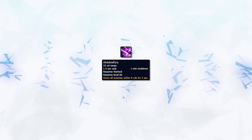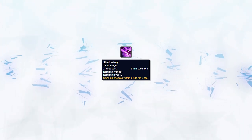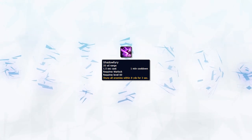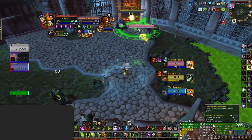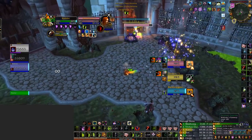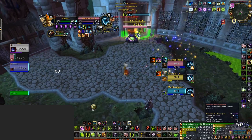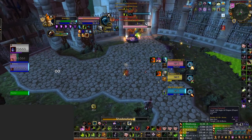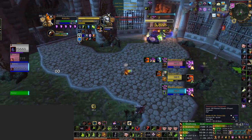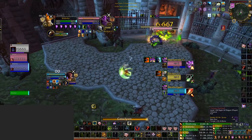Shadowfury is also a great tool for peeling for your team when enemies are on Fear diminishing returns, or you need to peel multiple enemies at the same time. Now, Infernal is often considered only as an offensive cooldown — well, this is wrong. Infernal is a great way to be disruptive to the enemy team. If a Mage Rogue is doing their setup, you can Infernal for the instant stun and then follow it up with either Mortal Coil or Shadowfury for some extended peels. Also don't neglect the fact you can use Infernal to ensure a Chaos Bolt cast lands.